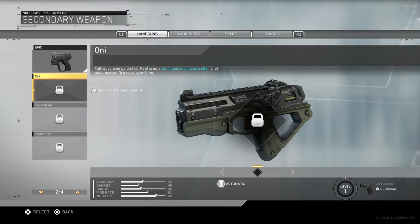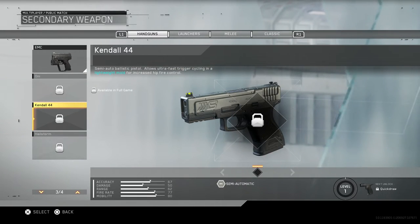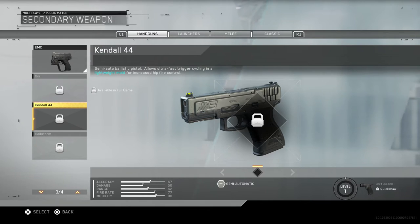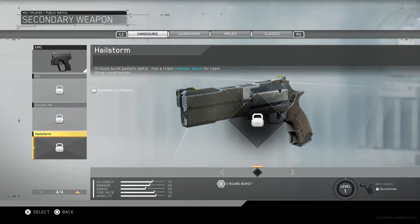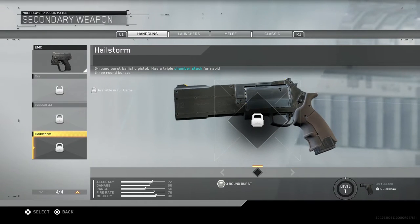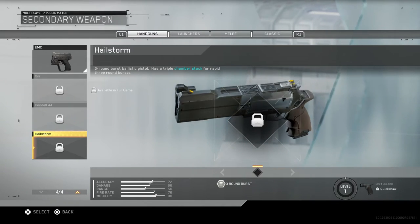Next we have the ANI, a full auto energy pistol featuring a harmonic microcontroller that accelerates fire rate over time. The Kindle 44 is a semi-auto ballistic pistol with ultra-fast trigger cycling in a lightweight mold for increased hip fire control. Last is the Hellstorm, a three round burst ballistic pistol with a triple chamber stack for rapid three round burst - kind of like McCree in Call of Duty with the Fan the Hammer type thing.